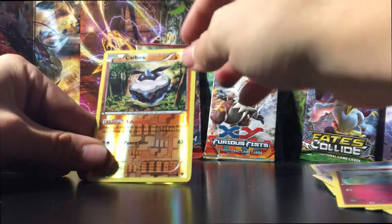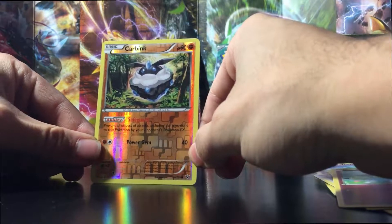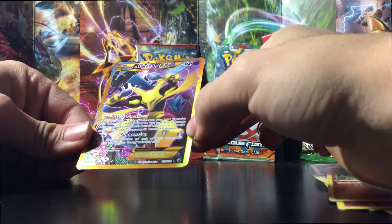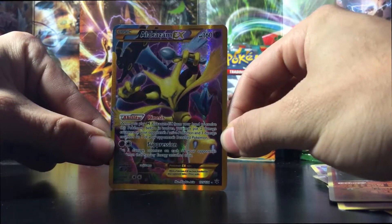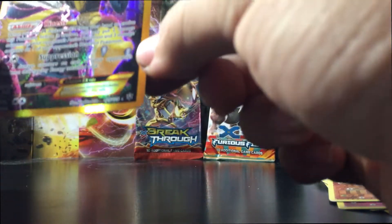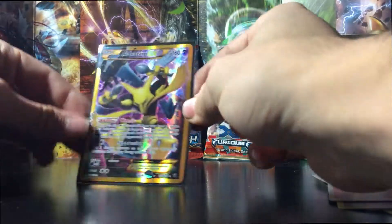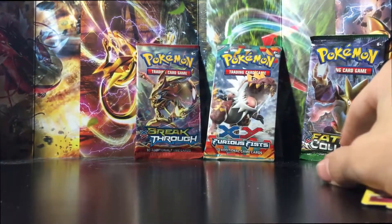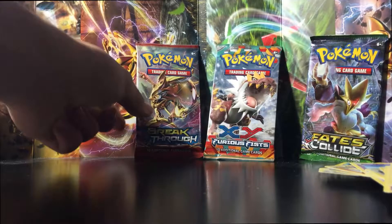Steam Siege again. Code card off to the side. So we get a Pokémon Ranger, a Fletchinder, ooh a Flaaffy to go with our Mareep, a Meowth, a Ponyta, a Litwick, a Joltik, a Foongus, a reverse holo Clauncher — that's a pretty cool card — and a hollow Hydreigon. Wow, that's a very nice looking card. So that's two for two on the hollow rares.